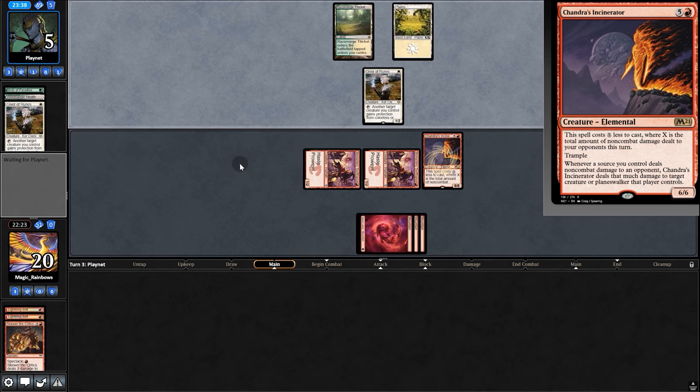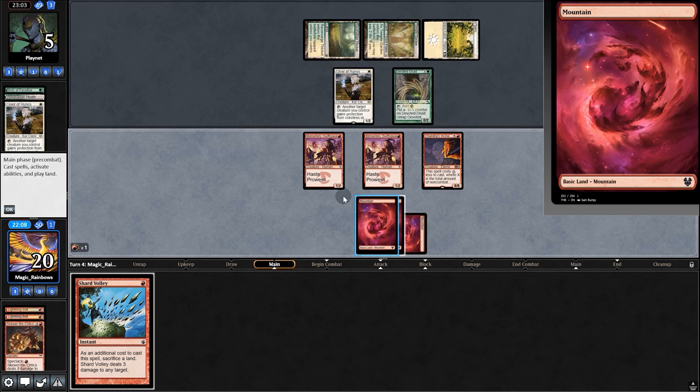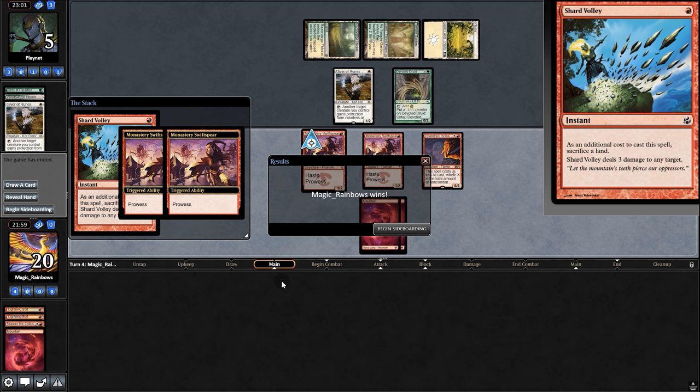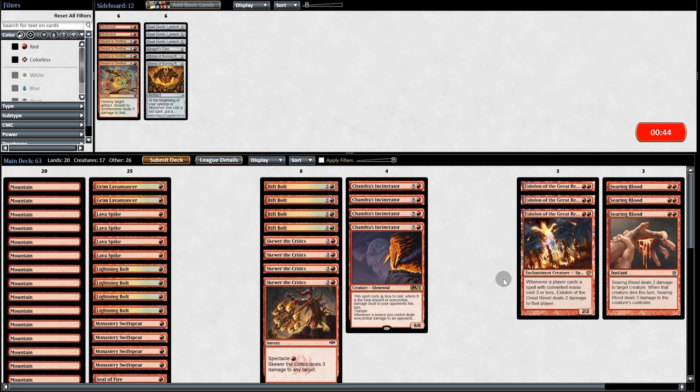Everything is going right — Lightning Bolt, Skewer, swing for six. We win game one! Going into game two, bringing in Searing Bloods for the Eidolons. Opening hand is bad, so we mull, and keep a slightly better six.